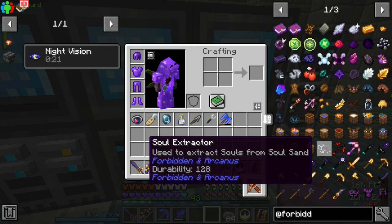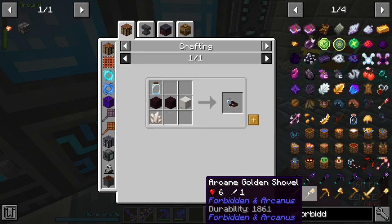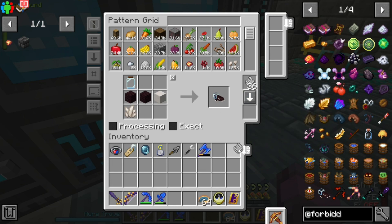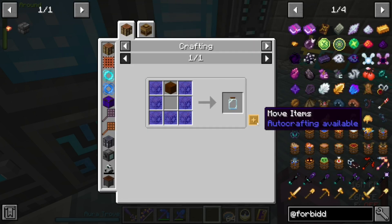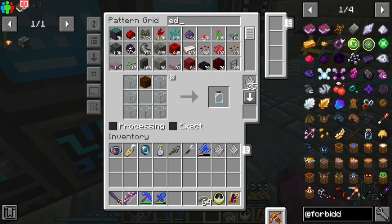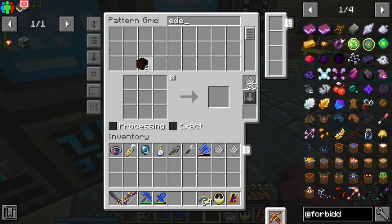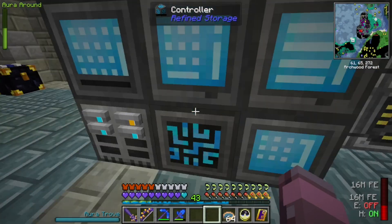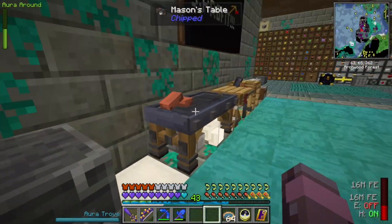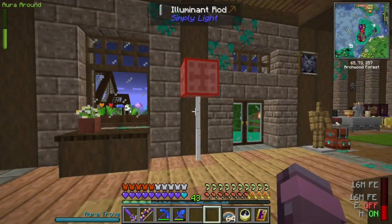Another thing we're going to need is something called a Soul Extractor to get — you guessed it — souls. We're going to need a recipe for a soul extractor and also for this fancy jar. We're going to make just one set of planks. I don't know if our sylph will produce this for us — I think there's the sylph in this, not the whirly sprig yet, but we're sure going to find out.